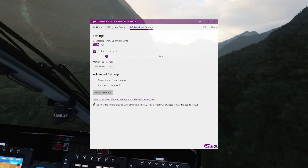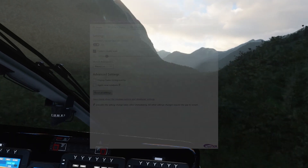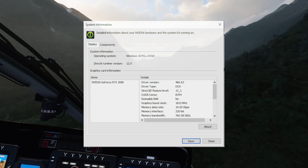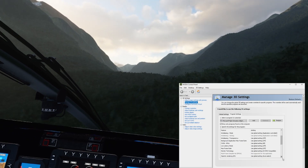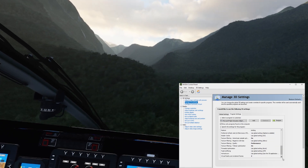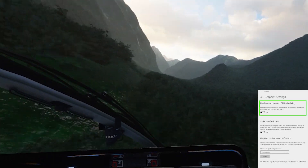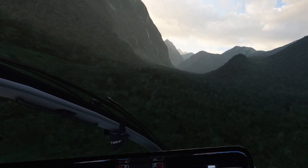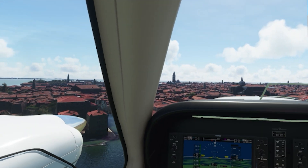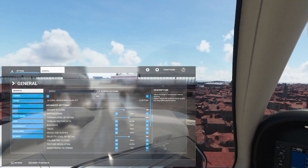I'm using 70% custom render scale and motion reprojection always on. I'm using Nvidia driver version 466.63. Here are my 3D settings in my Nvidia control panel — as usual I have hacks disabled and game mode set to off. And here are my in-game settings; you might want to pause it and take a closer look.